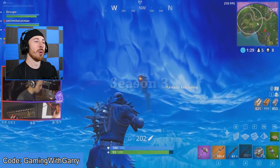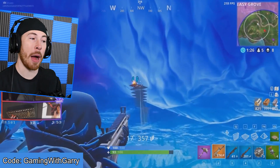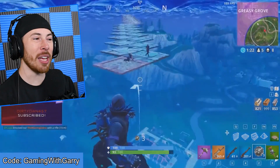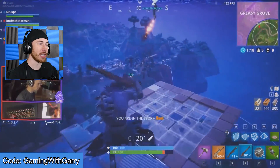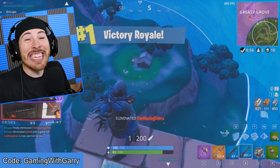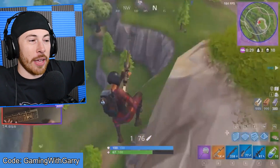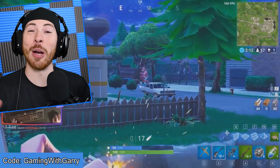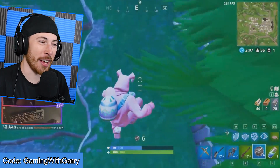Season 3 was definitely an interesting one. This is when rocket riding became super popular and everyone started doing it. Back in Season 3 I think there was way less bloom. He just impulse-grenaded that guy off the sky base for the victory royale! Things like this were huge back then. And of course Ninja always trolling Dr. Lupo — these were the good days, the fun days of Fortnite.